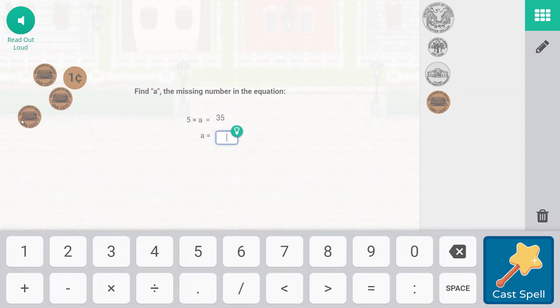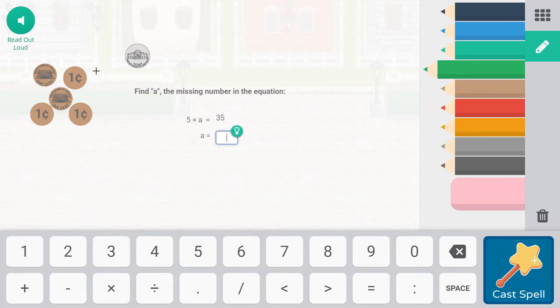So we have our one-cent coins. If you click them, they tell you how much they are worth, which is a really cool function. We have five pennies. Five pennies is equal to a nickel, which means that a nickel represents five pennies. A nickel could be viewed as a group of five pennies. So if this is our five, what we are asking is how many nickels would equal 35. How many groups of five do we need to add together in order to get 35?